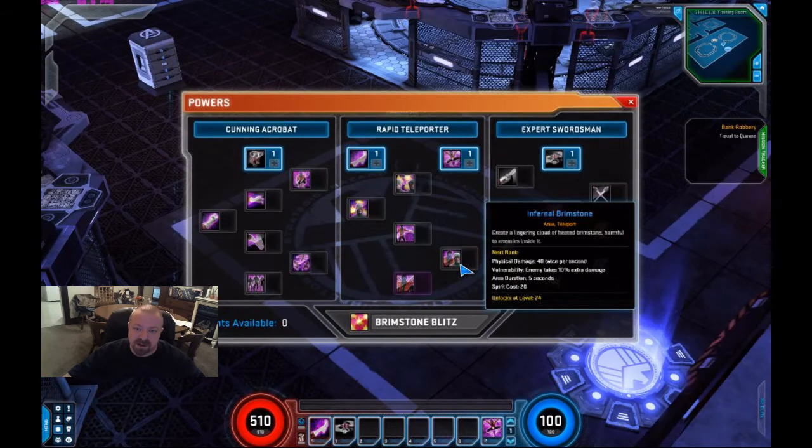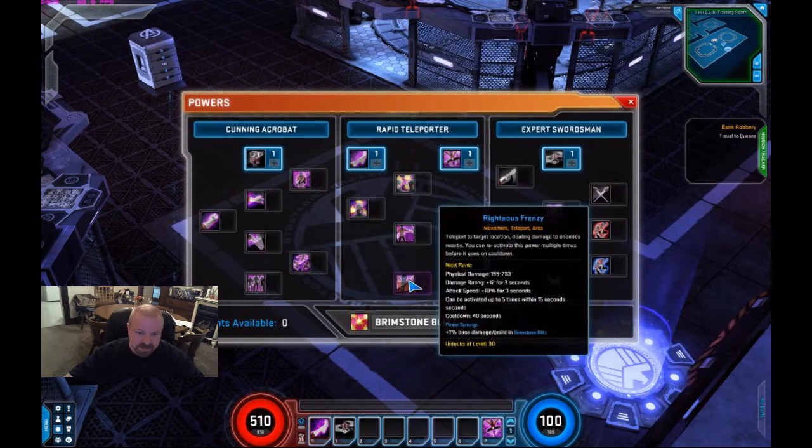Infernal Brimstone is an area teleport ability — a point-blank area effect where you blink up, drop down, and lay out a whole bunch of gas. It's like a gas attack that puts an AoE on the ground dealing damage twice per second for five seconds — similar to tear gas arrow for Hawkeye. Righteous Frenzy is the signature move for Nightcrawler. It's a very interesting ability because you get to use it five times within 15 seconds, and your damage rating and attack speed increase for three seconds after each use. The cooldown never goes lower than 40 seconds as you put points into it, but the damage does go up pretty decently and gets really substantial. Awesome signature ability.